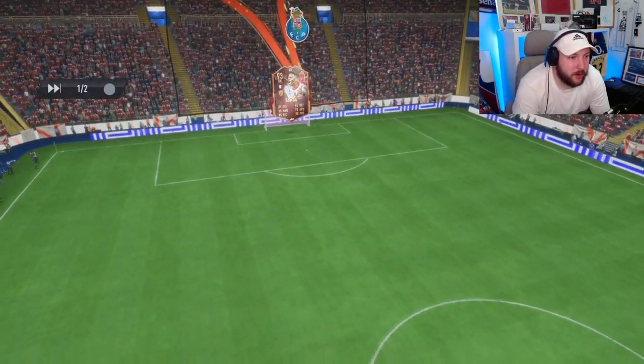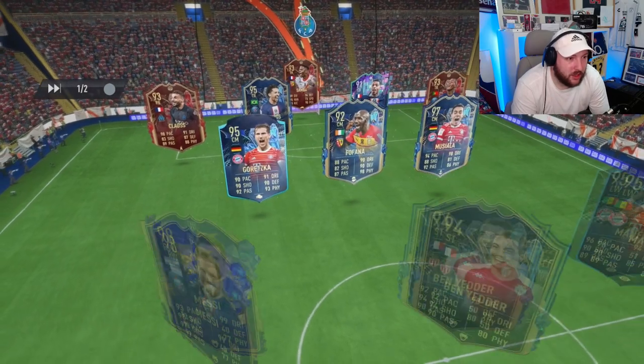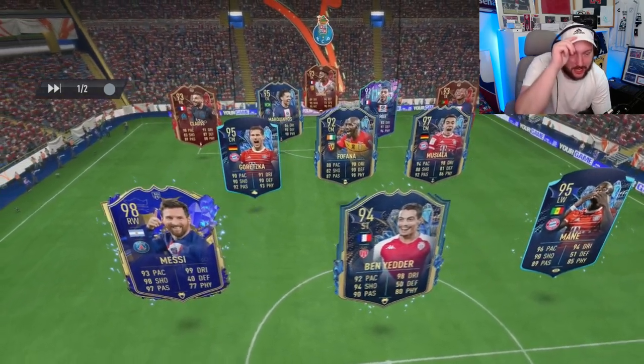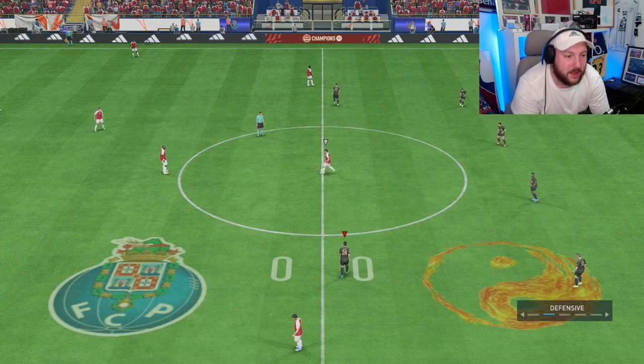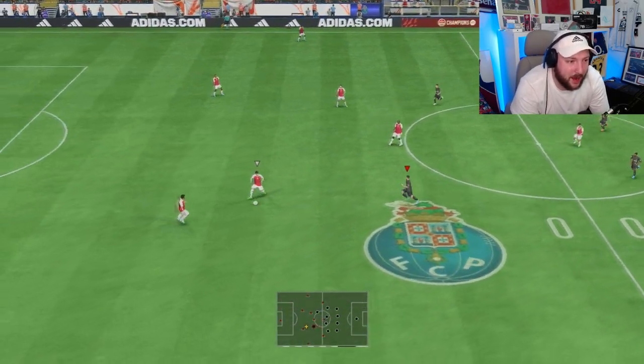Here is our second opponent's team. We've got red Samba — so that's three reds, meaning he is a rank one player with Mendes, Claws, and Samba. It'll be a very, very tough game. Let's see how we get on.